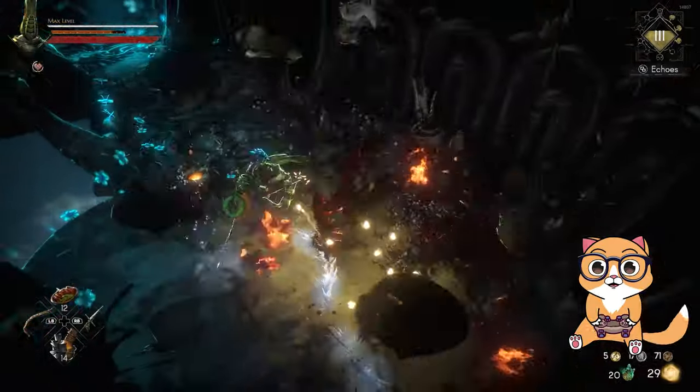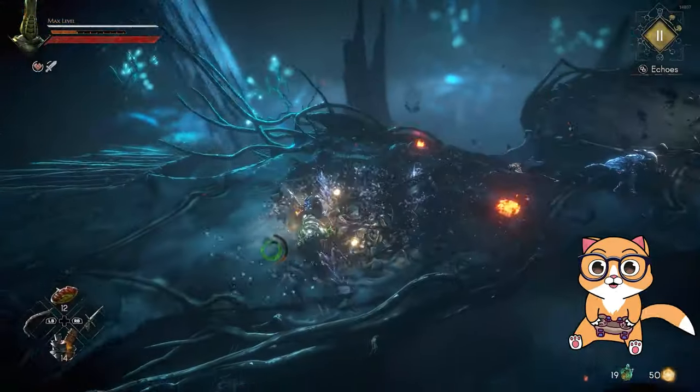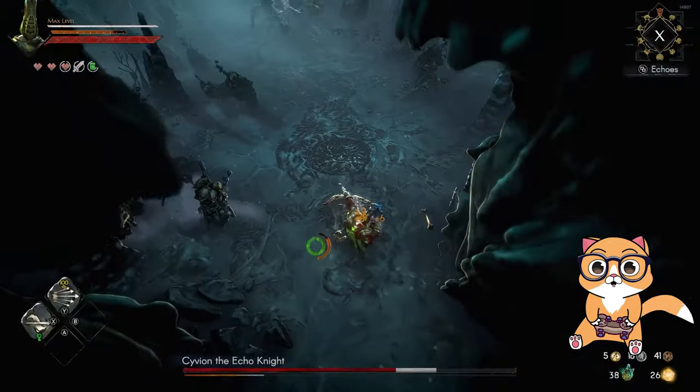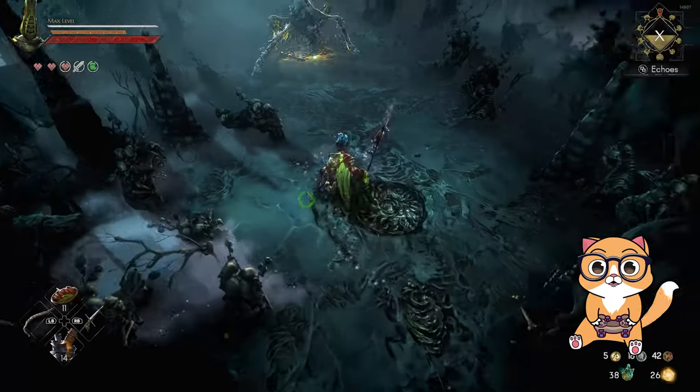And that is it — the most insane build I have ever done in No Rest for the Wicked. Best defense using the highest armor with maximum poise. Best range using the Cone Shot rune. Best melee using the Twirl Dash rune. Incredible focus gain and health gain. And the best echoes that you can find.